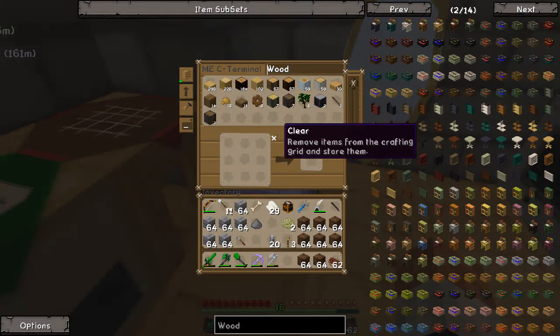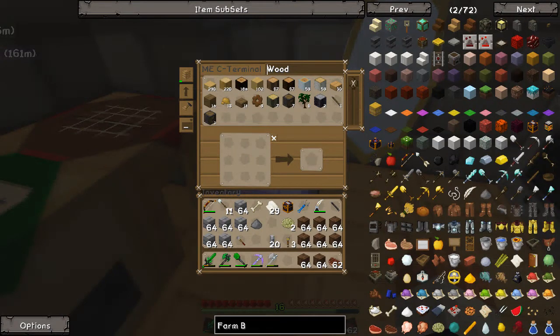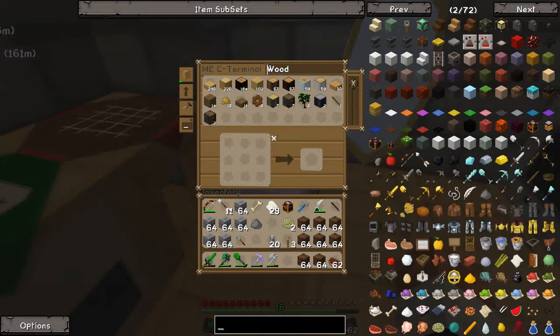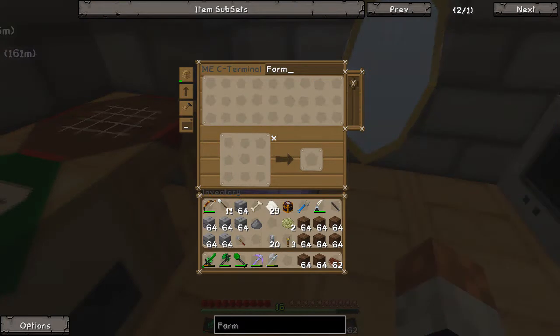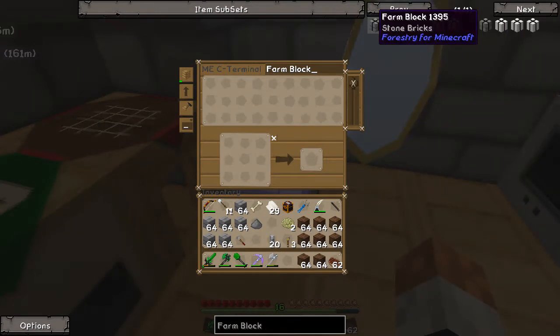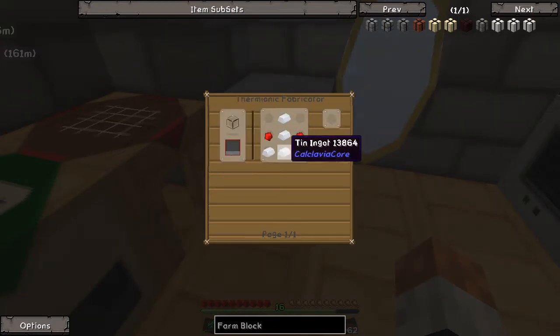Next thing we need is a tin electron tube — we need about 100 of them. Let me pull up the recipe: it's a bunch of tin and redstone made in a thermionic fabricator. What is a thermionic fabricator? It's another tool I'm going to have to build today.